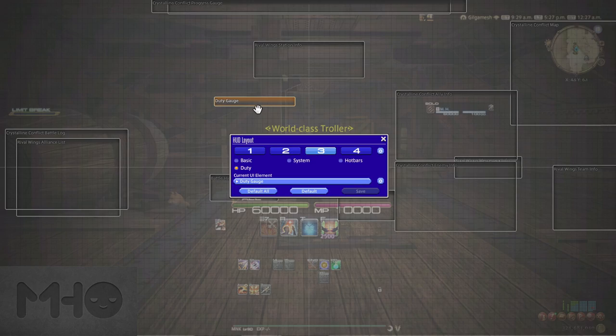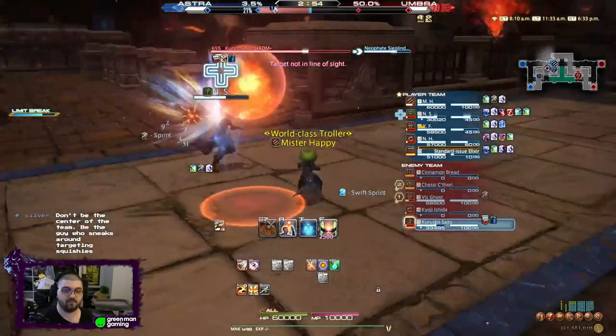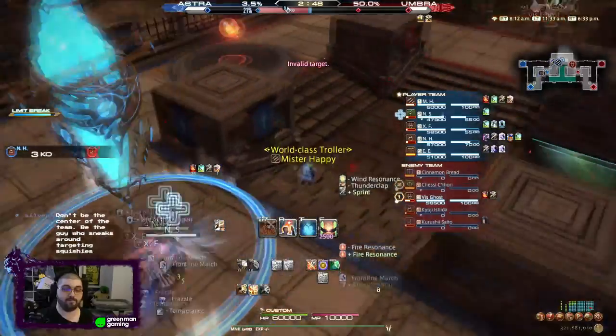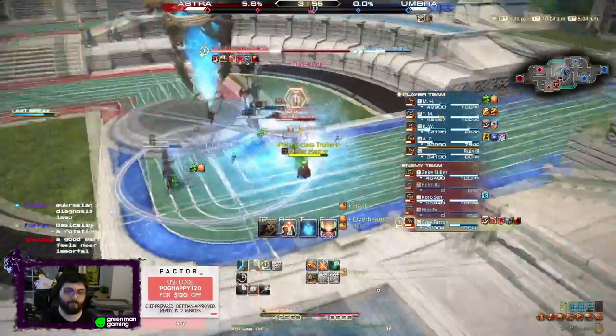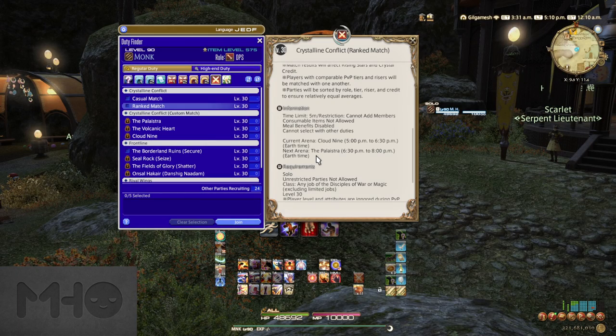Now that your hotbars are set up and you've read what your skills do, it's time to PvP. While you can do Frontlines for a large-scale battle, I'll be focusing on Crystalline Conflict for this video. Throw yourself into some casual matches first to get the hang of things before diving into ranked. There are three maps: the Palastra, the Volcanic Heart, and Cloud Nine. These maps rotate every 90 minutes with the current and next map listed by scrolling down in the Duty Finder under Casual or Ranked Match.